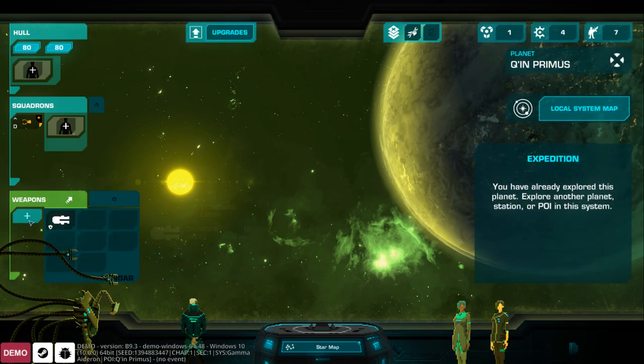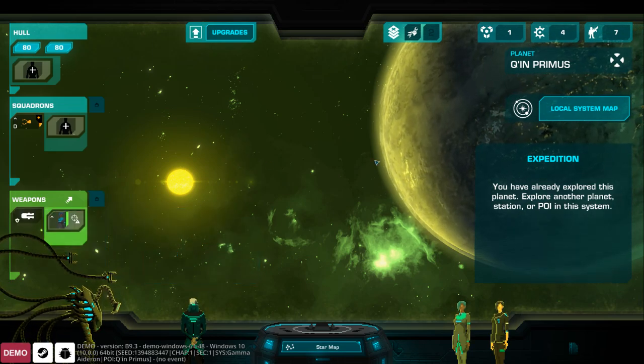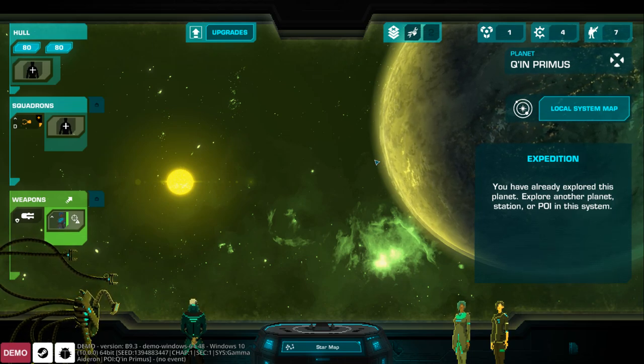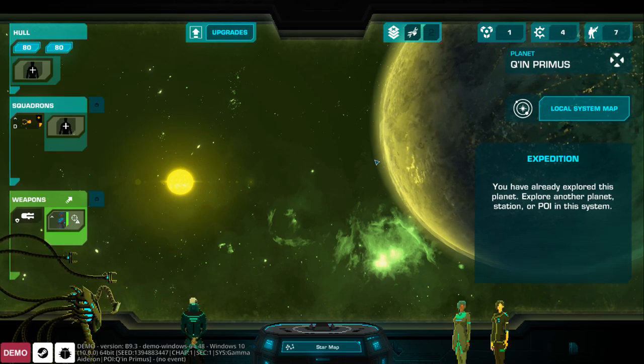Anyway, there is Crying Suns. It's not available just yet — it's supposed to come out sometime this year — but the demo is available on the Steam page. It's on the Humble store as well; Humble is actually publishing this one, so I'll put that link in. Thanks for watching, and I'll see you next time.